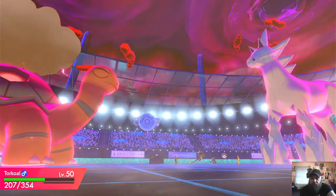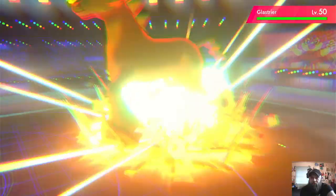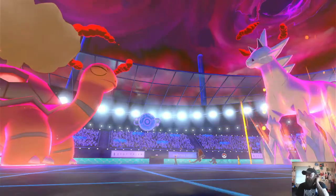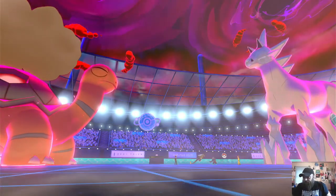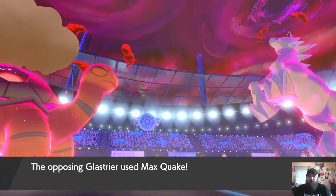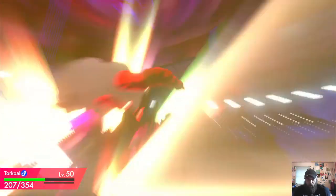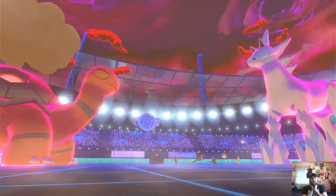Another Sucker Punch — I think that's all they've got. We are going to move first right into him and he's going to eat it — it's going to proc a Weakness Policy. Okay, as long as they don't hit Charizard. They're going to hit with Quick Attack — no! Torkoal is going to fall but I think we trade G-Max for G-Max.